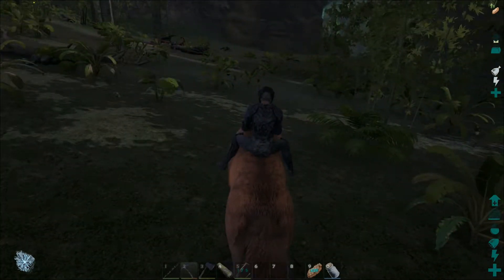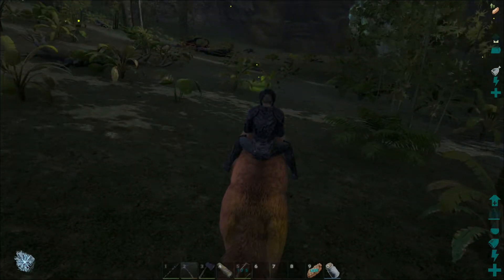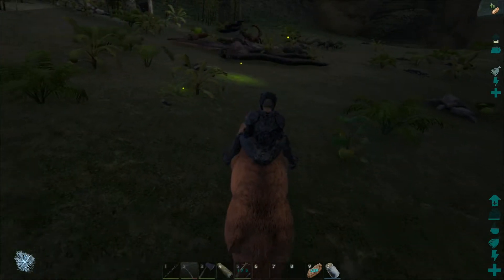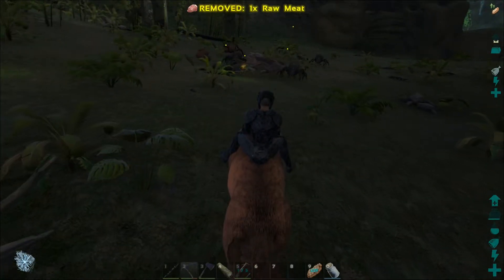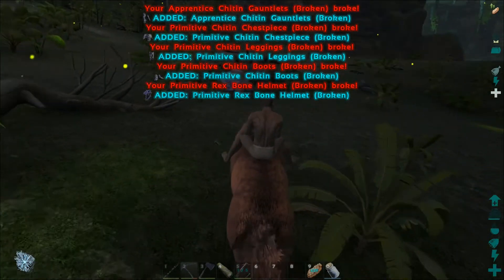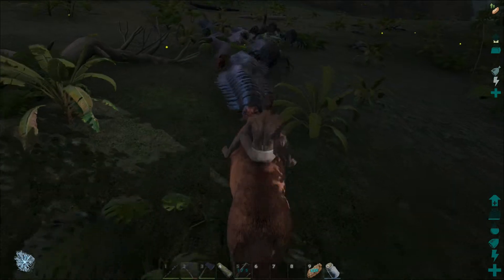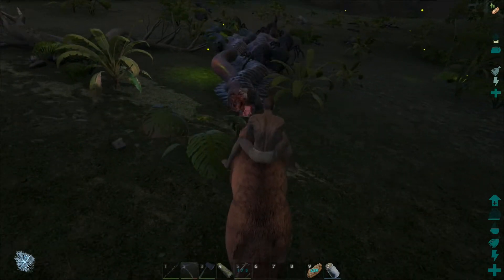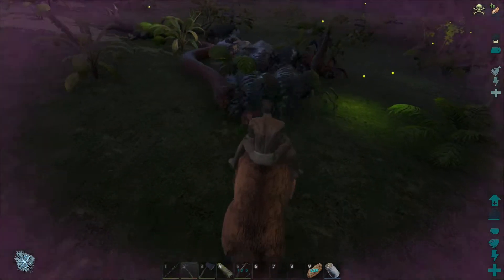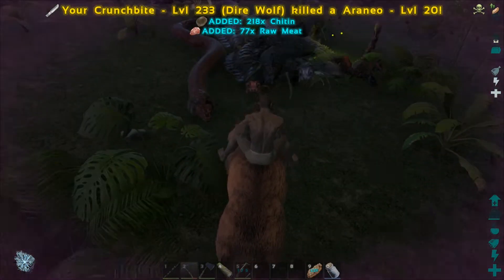Let's see if we can kill off some of this stuff right here. There is so much stuff - there's like four Arthropleura, look at this. And there goes our armor right there, already at the start. There's so much stuff, can't even all attack us at once.